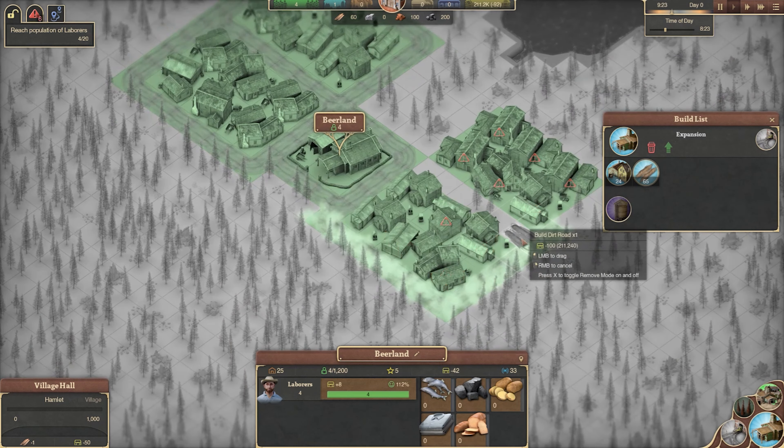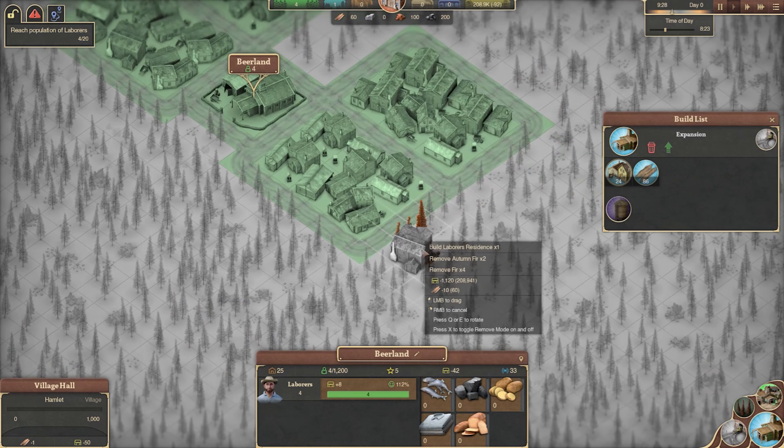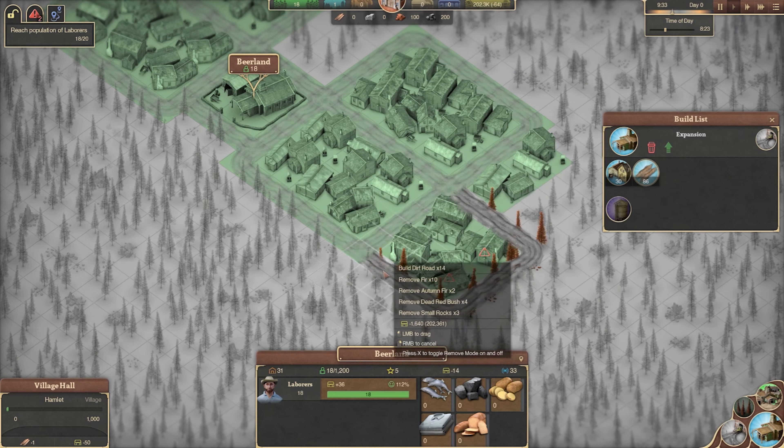Use all your wood to construct labourers' residences to house your villagers in order to maximise your workforce. This is the foundations of your first town complete.